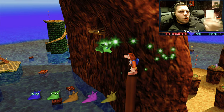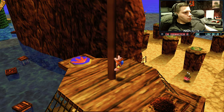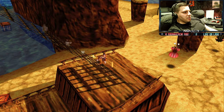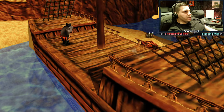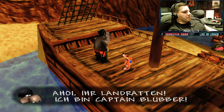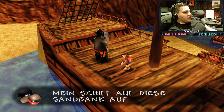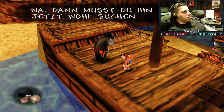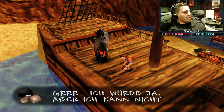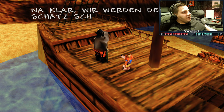Das ist ein Jinjo. Weitere Noten. Und dann bringen wir mal dem Kollegen da unten, was immer das Problem ist, warum er rumheult. 'Ahoi, ihr Landratten – ich bin Käpt'n Blubber. Ich habe meinen Goldschatz verloren, als mein Schiff auf diese Sandbank auflief.' Na, dann musst du ihn jetzt wohl suchen, Blubberboy. 'Ich würde ja, aber ich kann nicht schwimmen – wollt ihr einem alten Seebär nicht helfen?' Na klar, wir werden den Schatz schon finden.